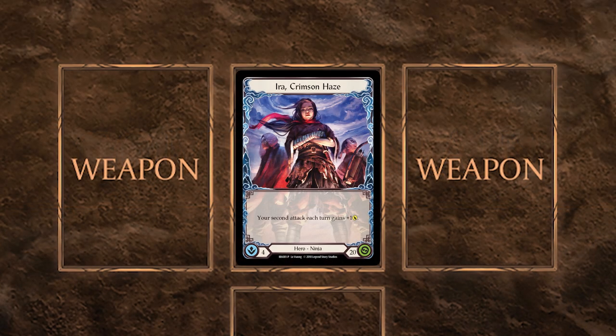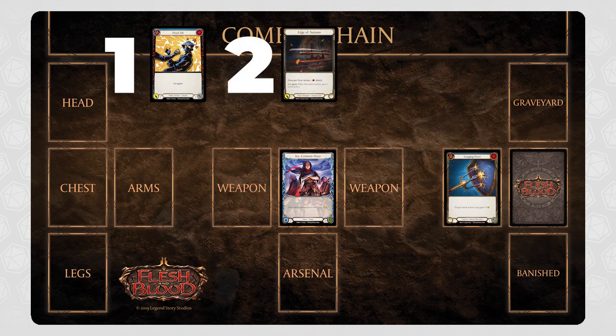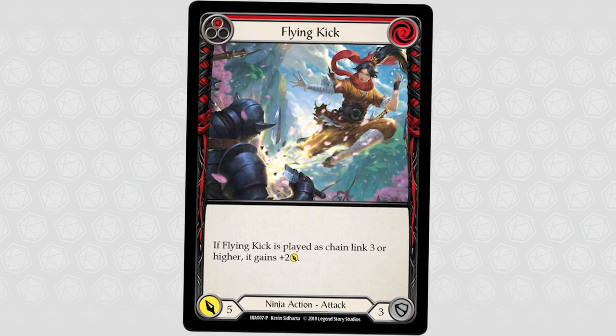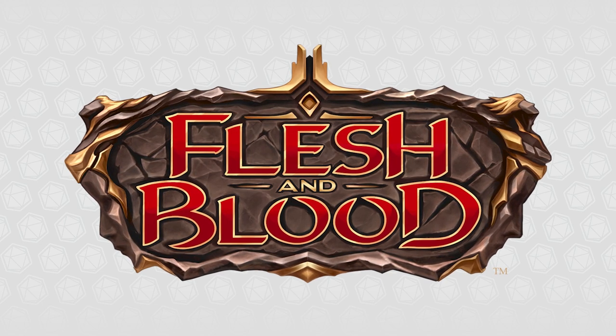At the start of your turn, your hero gains an action point, which your hero can use to play an action card. If the action card has the keyword Go Again, this replenishes your action point, allowing your hero to perform another action. When a hero first attacks, it opens the Combat Chain and creates the first chain link. If the attack has Go Again and a hero attacks a second time, this creates a second chain link, and so on. This is important as some cards have beneficial effects depending on which chain link they are played on. For example, Flying Kick gains 2 to its attack value if it is played as the third or higher chain link.